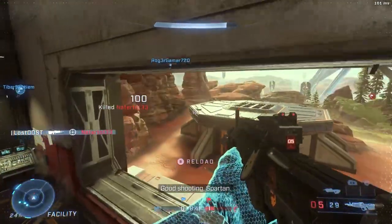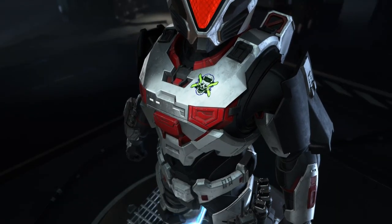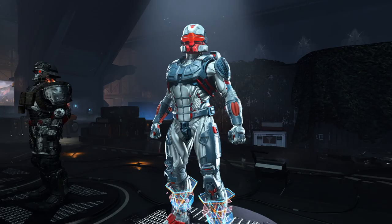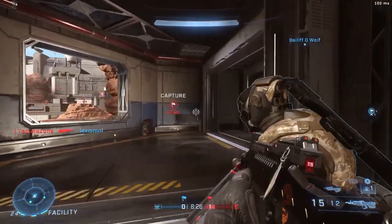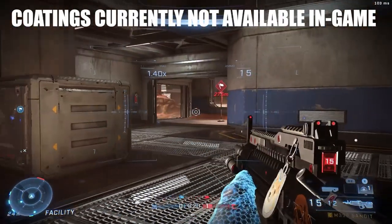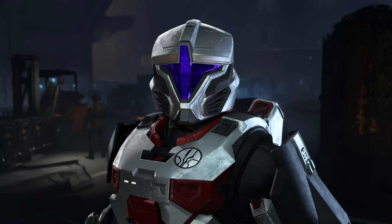Let's break down the pass. At the first tier we got a backdrop called Kindle Probe. On the second tier we got an armor emblem. Moving on to the third tier we got a Warthog coating called Burnt Chrome. On the fourth tier we got the same coating but as an armor coating. On the fifth tier we get our first helmet called Marrow. On the sixth tier we got a vehicle emblem. On the seventh tier we got the Mongoose Burnt Chrome skin, and on the eighth tier we got it for the Hydra.